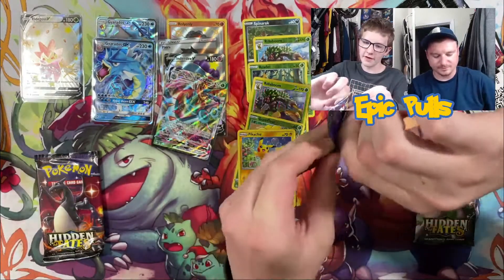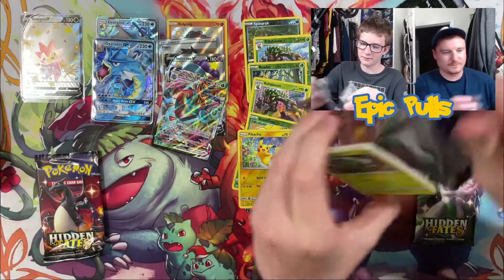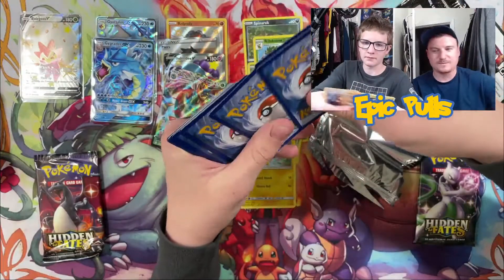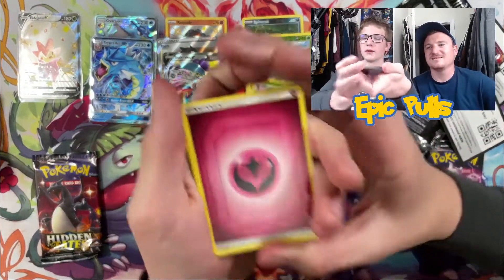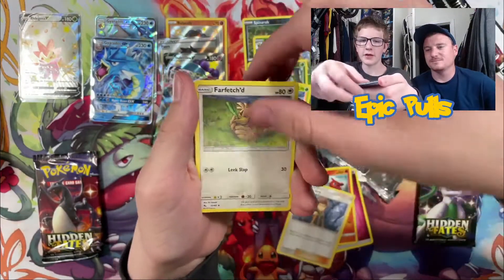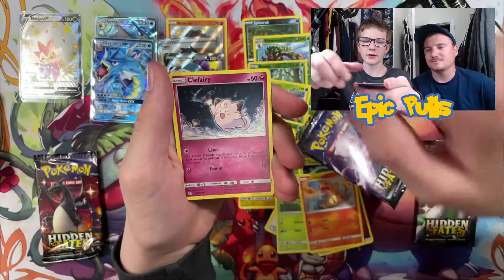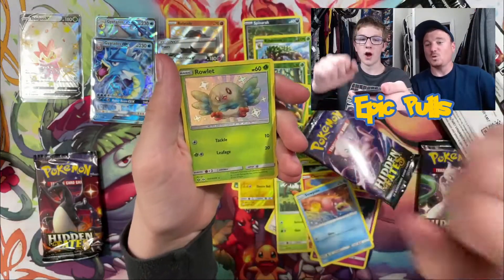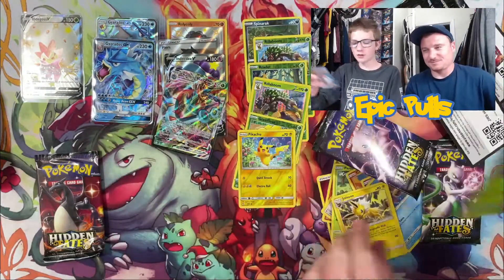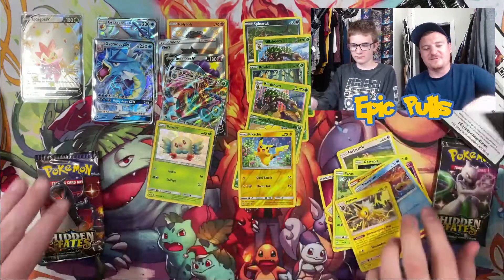Second Hidden Fates pack — let's see what we can get. Code card for you guys. Four to the front. Starting off with a Fairy Energy, Charmeleon, Brock's Grit, Farfetch'd, Caterpie, Paris, Charmander, Clefairy, Slowpoke — a Shiny Volt Rowlett! And followed up by a Non-Holo Jolteon. So a nice Shiny Vault hit there coming from Hidden Fates.